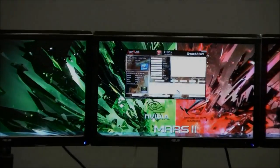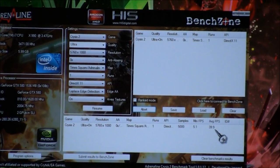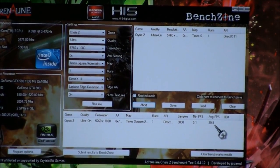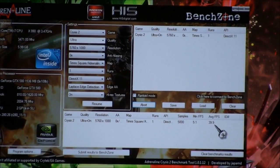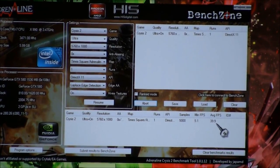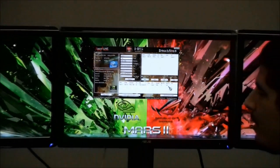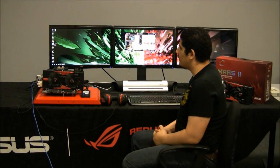We can see it has gone ahead and given us an average frame rate of essentially 40 frames — 39.9 frames per second. A pretty awesome run for Crysis 2 maxed out at those settings. That overall gives you a little bit of an overview on the performance expectation you can expect from the MARS 2 graphics card.